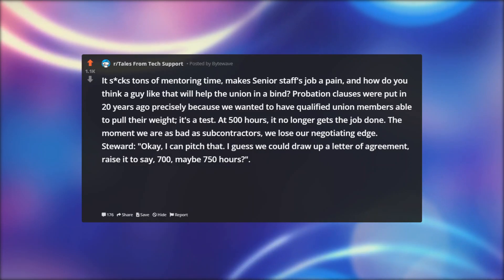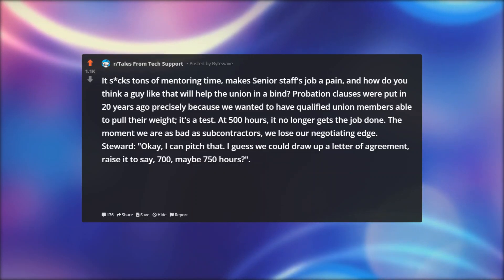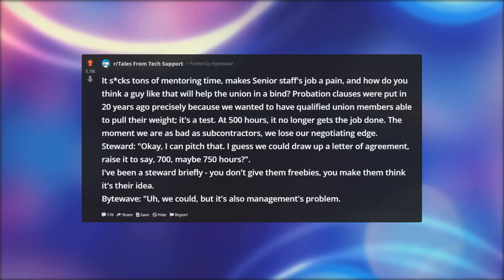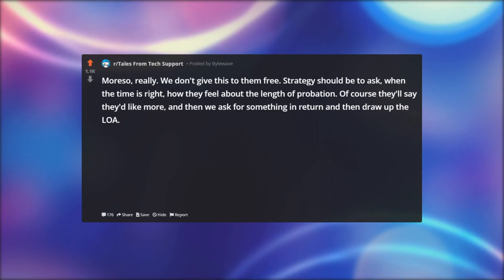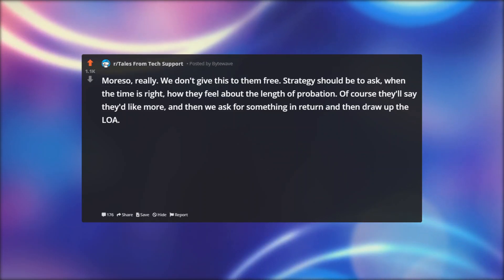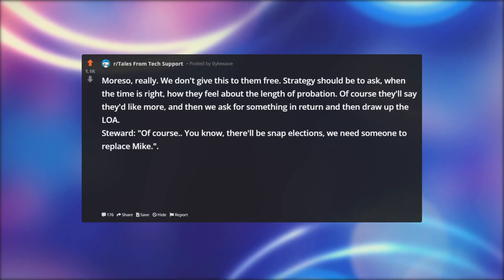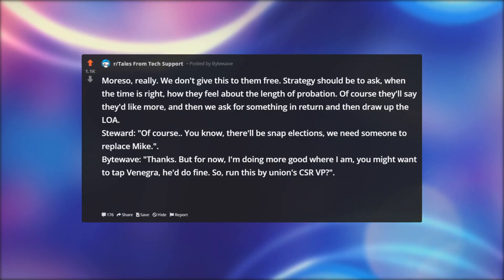Steward: Okay, I can pitch that. I guess we could draw up a letter of agreement, raise it to say 700, maybe 750 hours. I've been a steward briefly — you don't give them freebies, you make them think it's their idea. Bitewave: We could, but it's also management's problem more so, really. Strategy should be to ask, when the time is right, how they feel about the length of probation. Of course they'll say they'd like more, and then we ask for something in return and draw up the LOA. Steward: Of course. You know there'll be snap elections — we need someone to replace Mike. Bitewave: Thanks, but for now I'm doing more good where I am. You might want to tap Vinegar — he'd do fine. So run this by the union CSR VP.